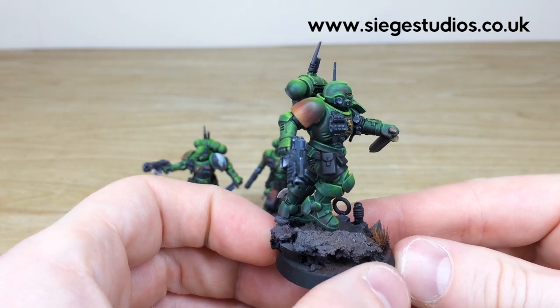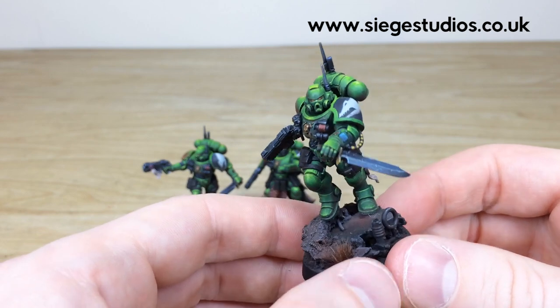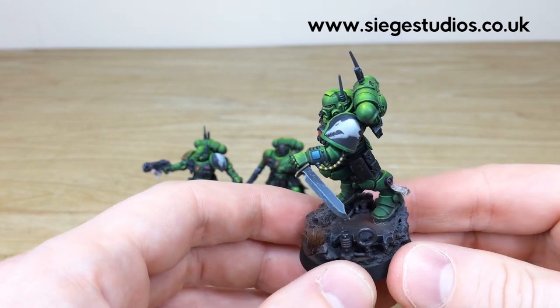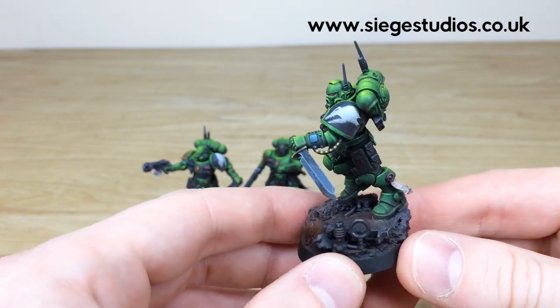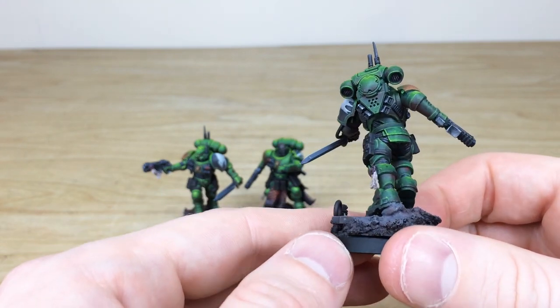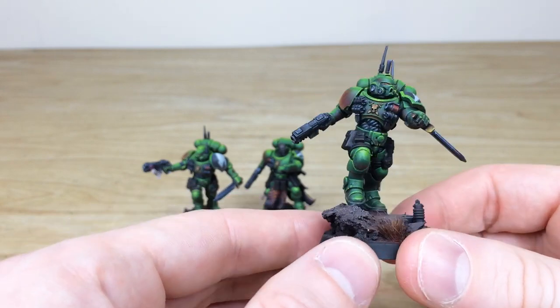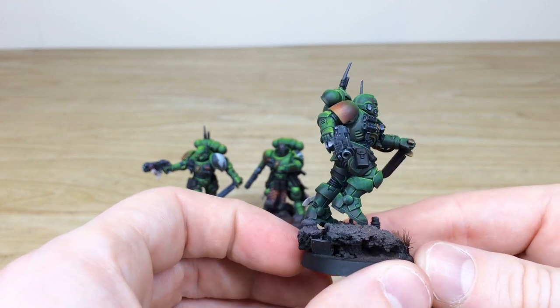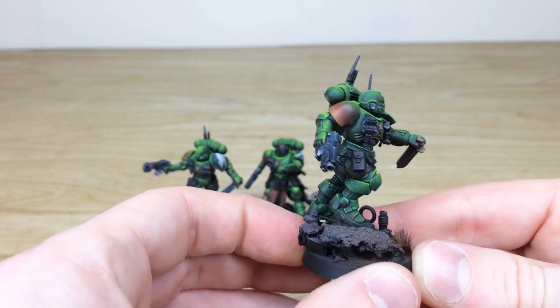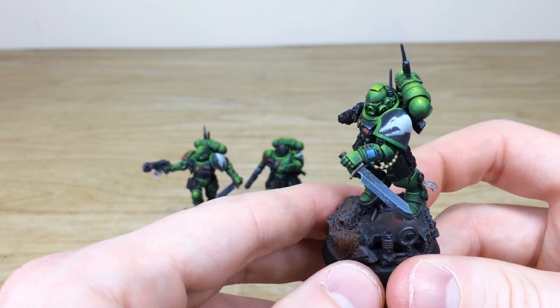Let's have a look at the next chap as well. Same flames on the shoulder pad as the first guy. All the lenses and everything fully painted. But we've got these lovely free-handed Salamander symbols on the shoulder pads as well, and all the text on the purity seals. A real high attention to detail and lovely blended finish across all the armour. Super sharp edge highlighting throughout, and you can see all the screens and all the power cables all done there as well.